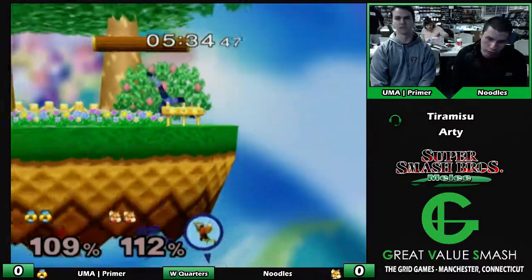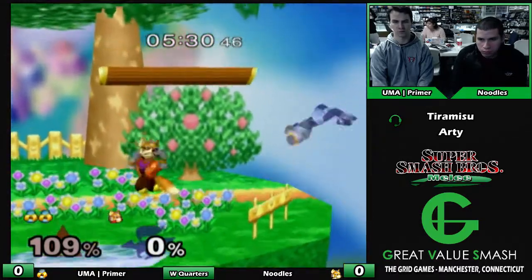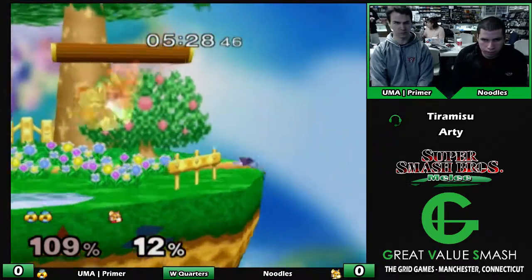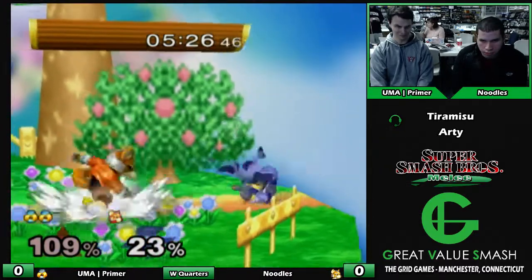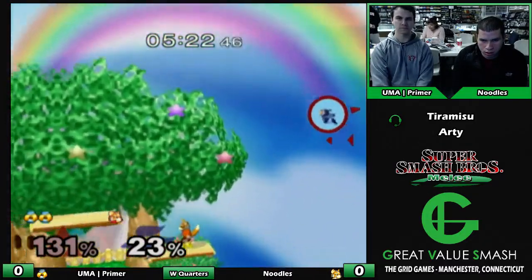That was a good snack — all of a sudden, whoa. After Sheik gets to like 40 or 50%, Fox can just run up with the nairs and just keep nairing until, you know, it doesn't really matter.